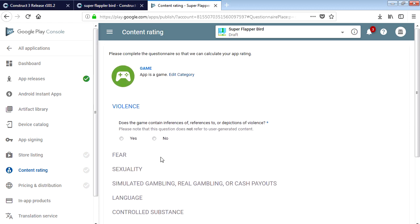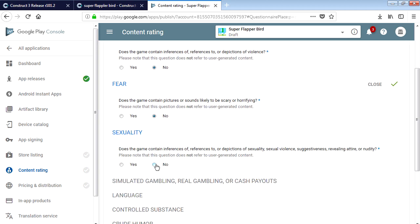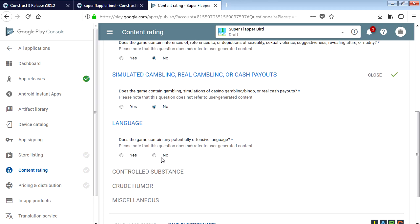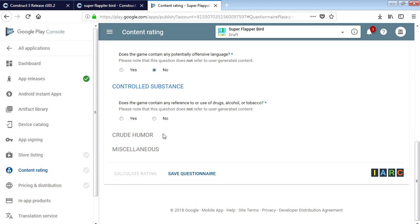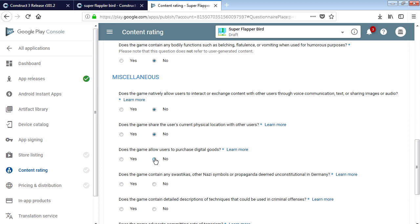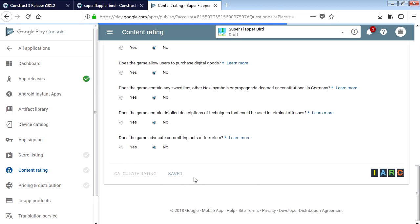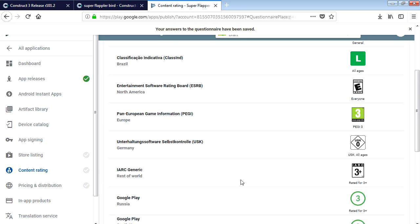Here's the fun part - the content rating questions. Violence: no. Fear: no. Sexuality: no. Simulated gambling: no. Bad language: no. Controlled substances: no. Basically everything bad - all no. Save questionnaire and calculate rating.